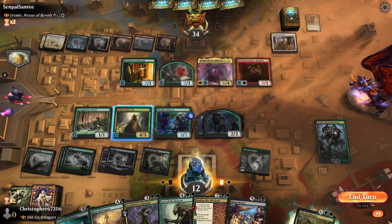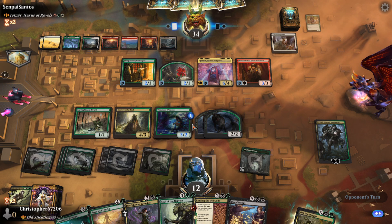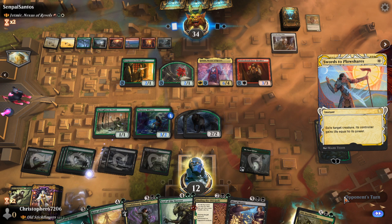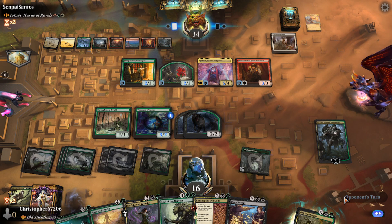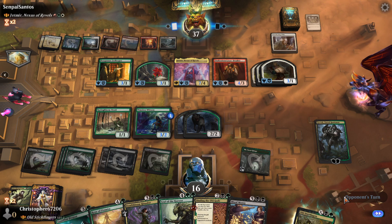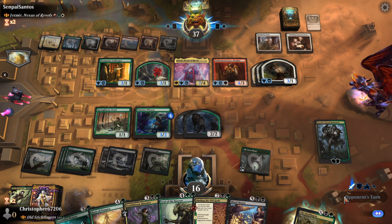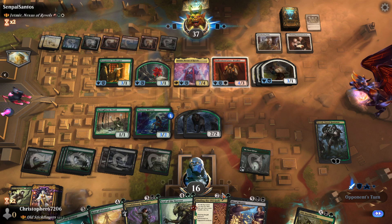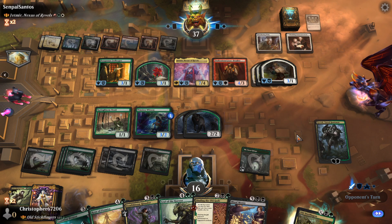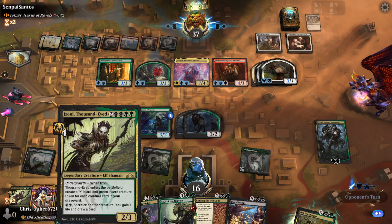And then I'm going to make some wolves. I am scared of Jetmir - like, he is a commander that I have learned to have a good amount of respect for. Going to make a lot of treasures next turn though. Have you considered that, opponent? I don't think they have. They're thinking about whether or not they should swing in here. From our perspective, it's very obvious that they should.